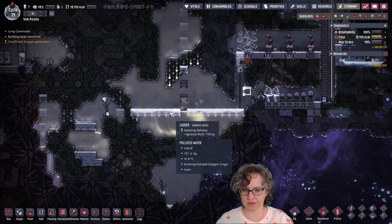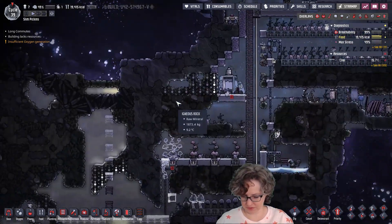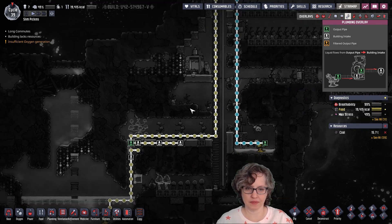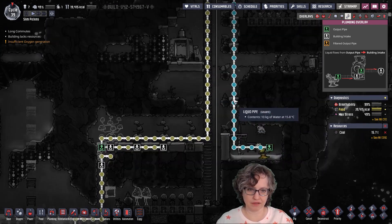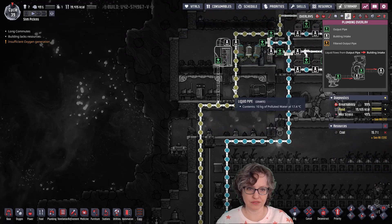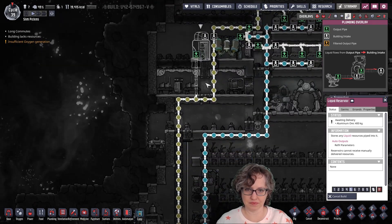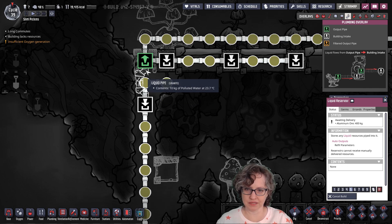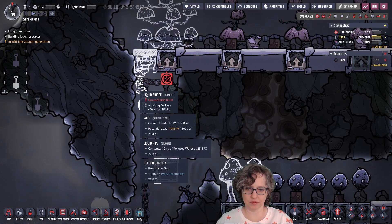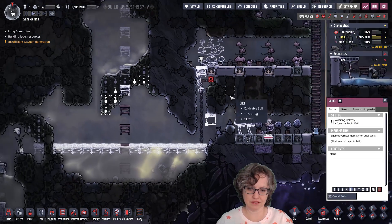I queued this up so they won't have to run through the water, but I also messed things up. I had this connected here and this water back-flowed into here. So now we kind of need to get some storage going. The whole reason is that they never built this bridge because they think it's unreachable. So that's why I'm building this ladder.